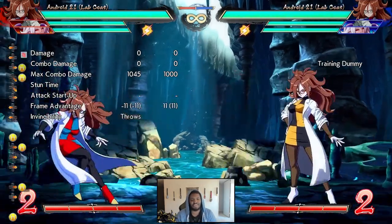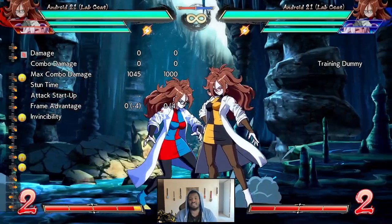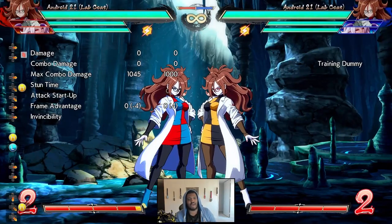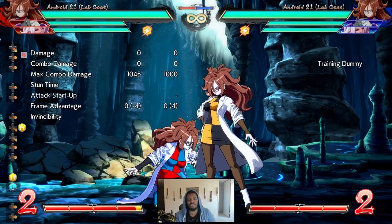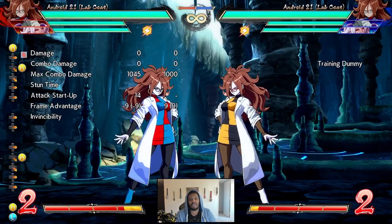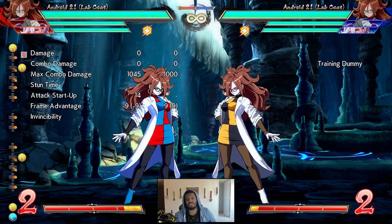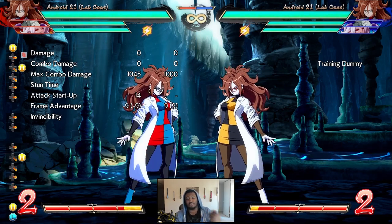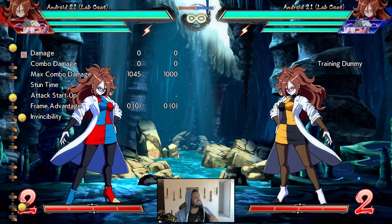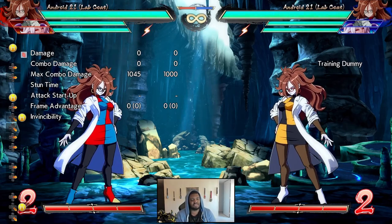3H is another low slide, 18 frames from point blank. It hits low, so you can add this into your anti-reflect string. You can do 2L into 3H. I think 5H might be a little safer because it cannot be low crushed like 3H can. But it gives you multiple anti-reflect options because you can go from 3H into 5H, and that is a true string. So you can force situations where people have to double or triple reflect because she has multiple anti-reflect buttons.